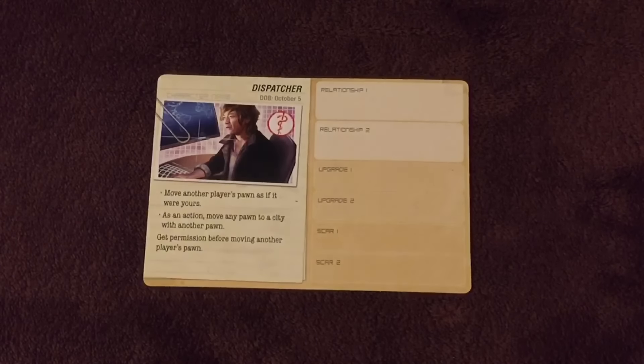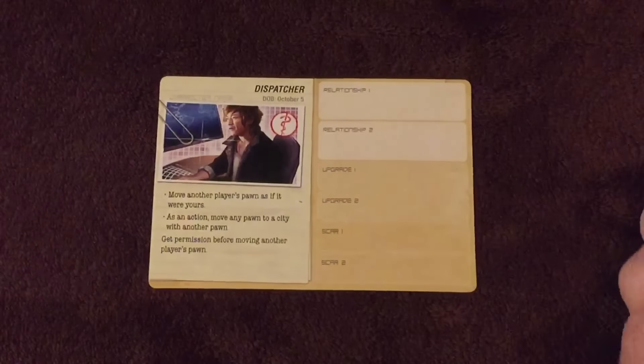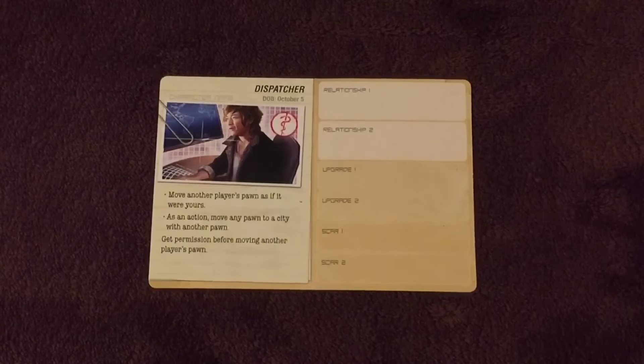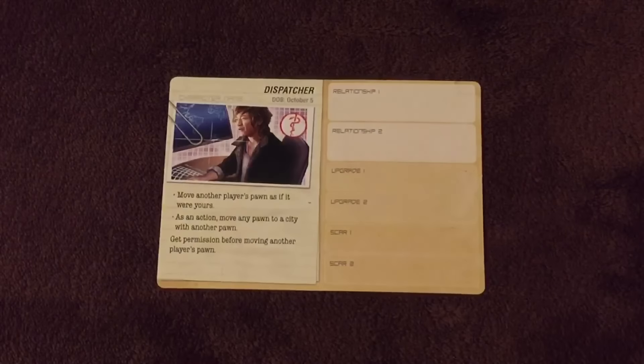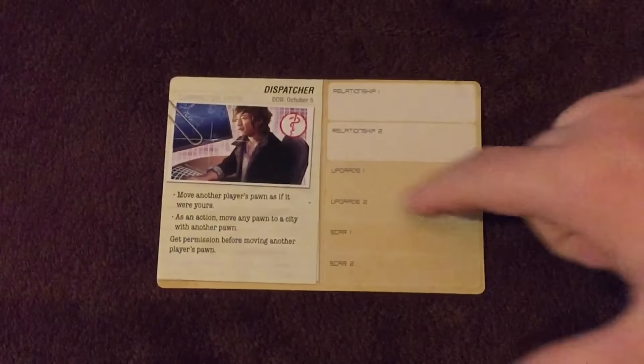Each player begins game one by creating their character. To create a character, choose which character card you're going to use and give that character a name where it says 'Character Name.' That's all it takes to create a character. These characters carry on through the game from game to game, and you do not have to use the same ones each game. The game starts with five characters, so as you go along you can decide to create another character at the beginning of the next game. When a game references creating a character, that's all it means: pick one that has not been used and give it a name.